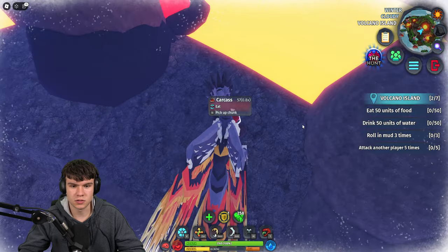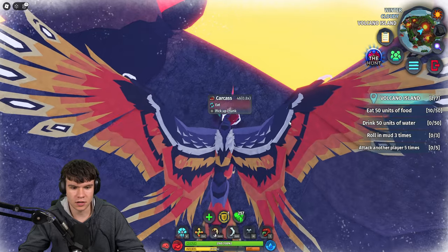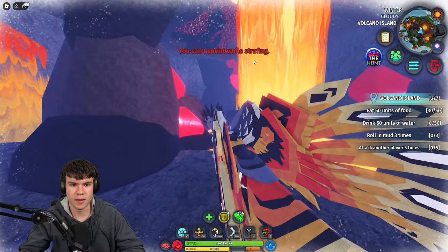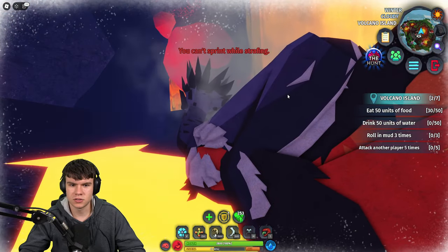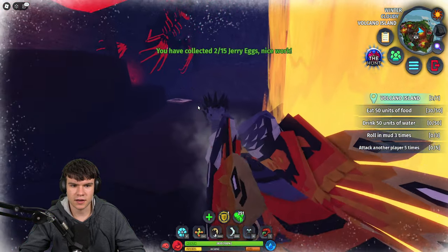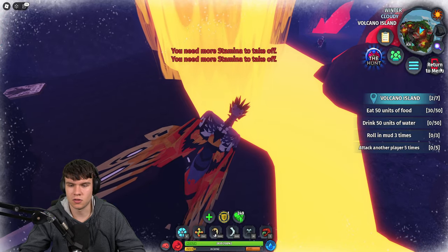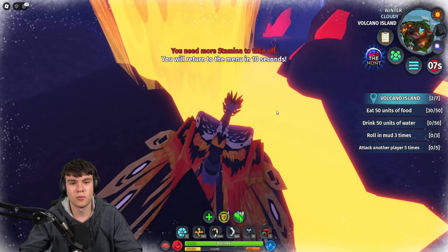I'm going to be showing you guys where you need to go in order to get this. Follow me — all we're going to do over here is come around here. As you can see, there's another Jerry Egg just over there, so we're going to quickly get this right now. Yeah, as you can see we just got that Jerry Egg — Jerry Egg number 16, we're making some good progress. That's 3 of 15. I'll meet you guys back once we're ready to find another one.